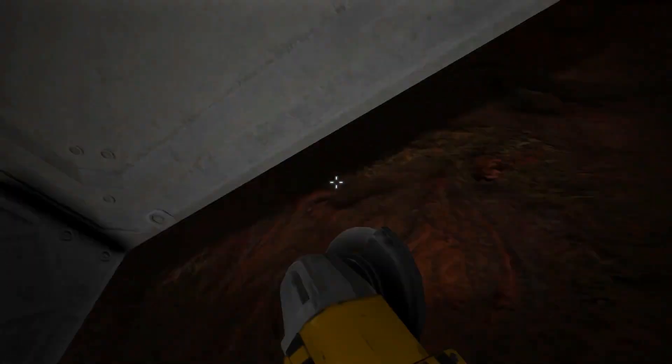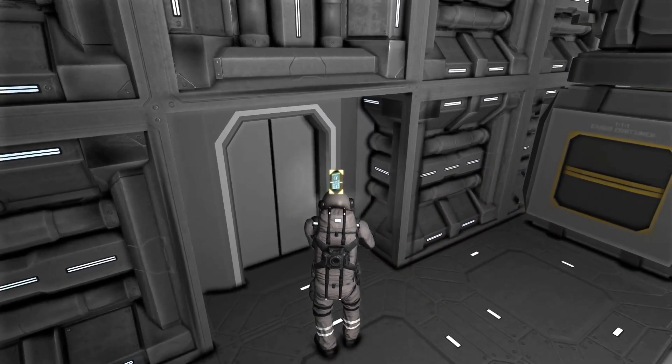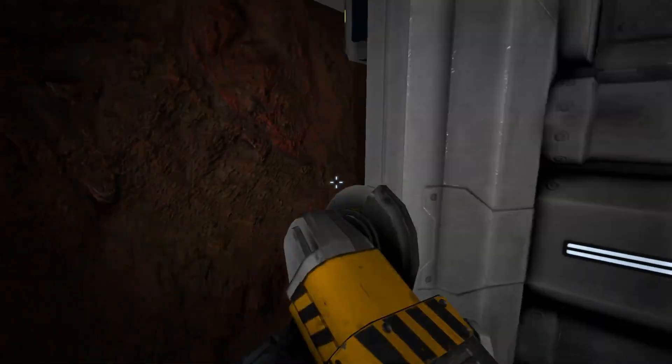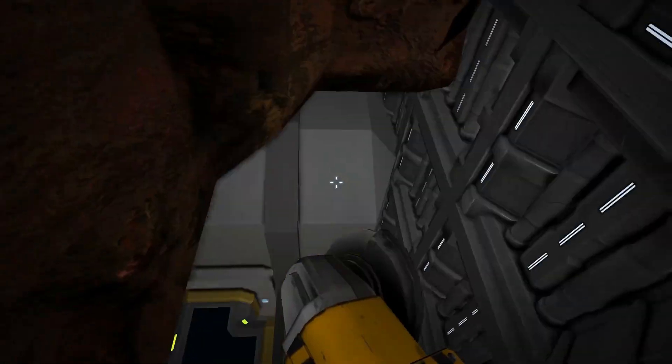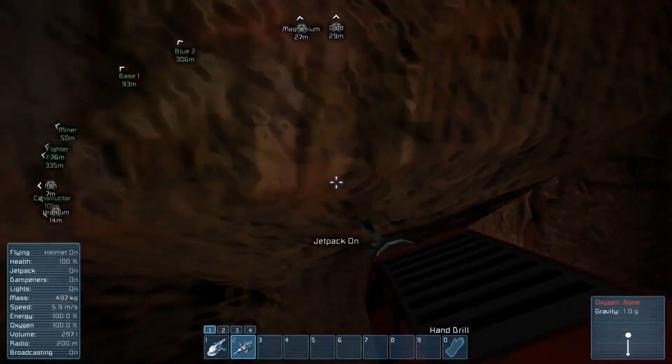Of course you can add it in yourself and drill it out. A few doors do actually reveal a few things. If we go through this one, you can see there is actually a sort of conveyor system and a massive storage container — that's obviously to provide lots of resources for the welding machine or whatever.